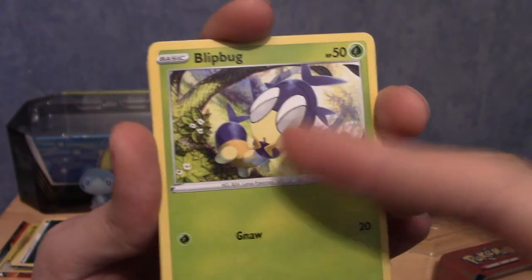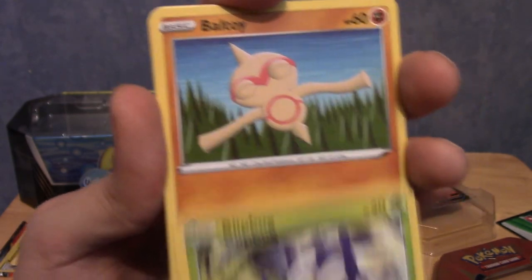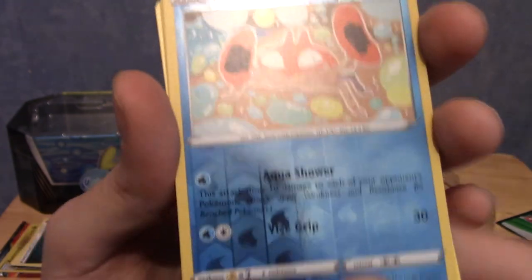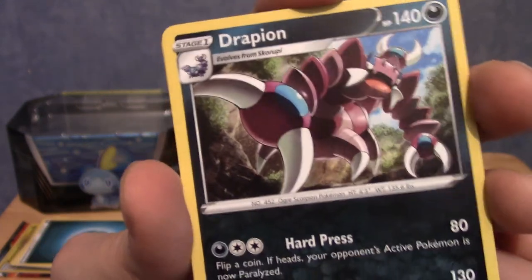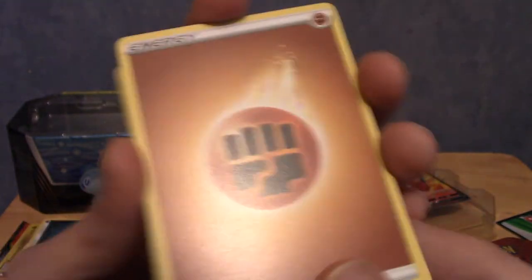Blip Bug - I forgot. Orbeetle, yes please. A Baltoy, a Krabby, very cute. And we end on a Vaporeon. Okay, slightly anticlimactic, but damn - we have pulled some really good cards today. Some good ass cards.